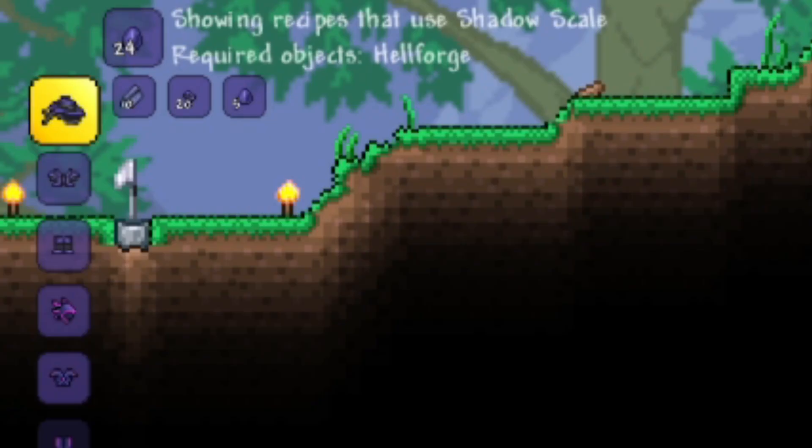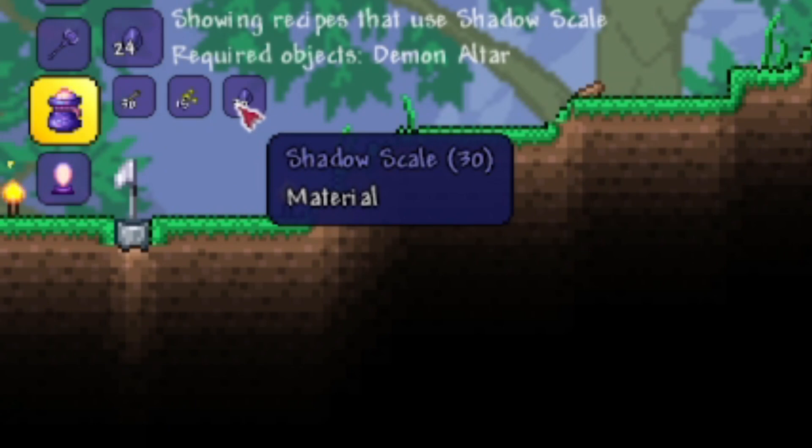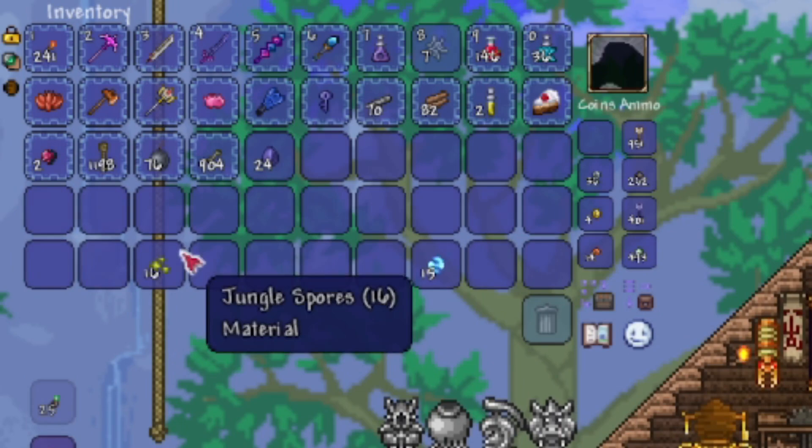Alright, so first up I need to make the Void Bag. And thanks to people in the comments, I checked what you actually need to make it, and you don't need vines at all. After looking through my stuff, it looks like the only thing I need are some more Shadow Scales, so we'll have to go and get those.